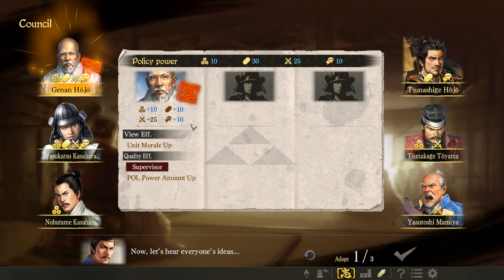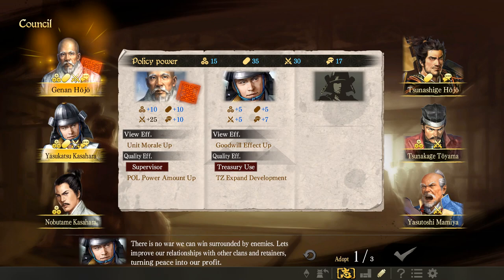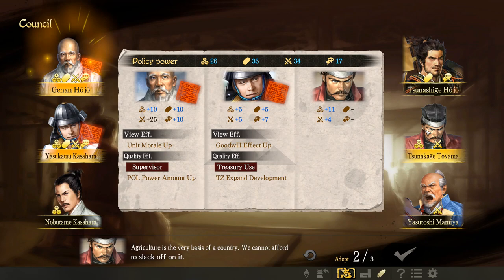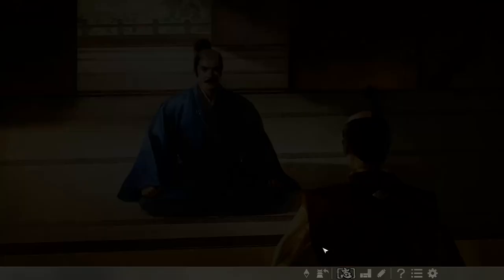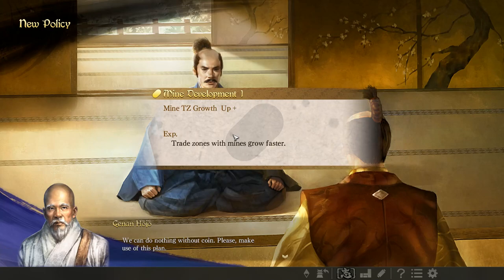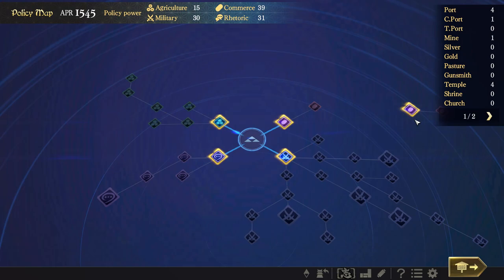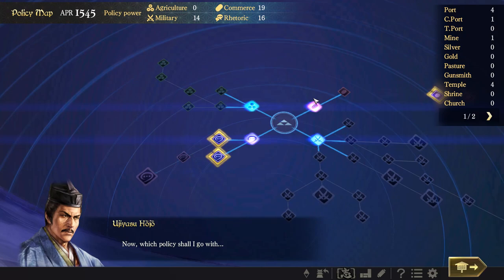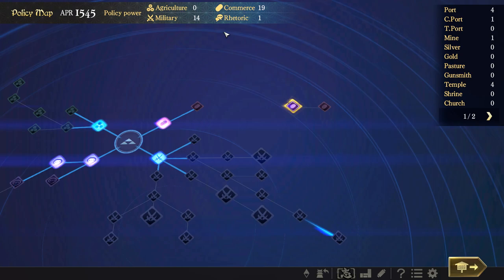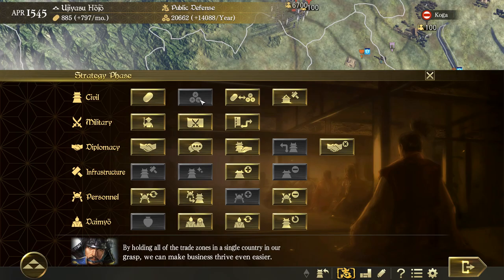The tech point categories are agriculture, commerce, diplomacy, and military. Usually it's good to choose those with the highest numbers but sometimes advisors offer special powers. I like to focus on the commercial aspect early on. The glowing policies are the ones we can afford — let's increase our trade income, increase our farmland so troops consume less food, and increase our success in negotiations. At the end of the month we can do all these actions again.